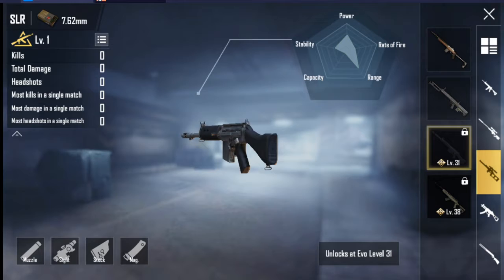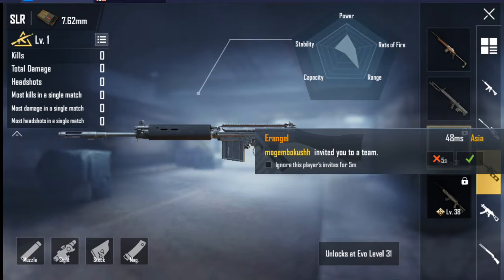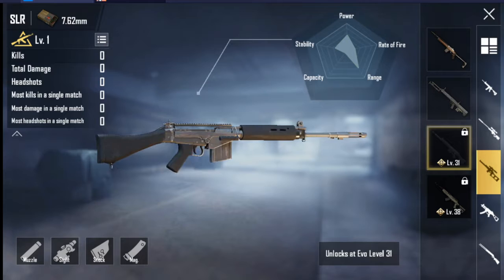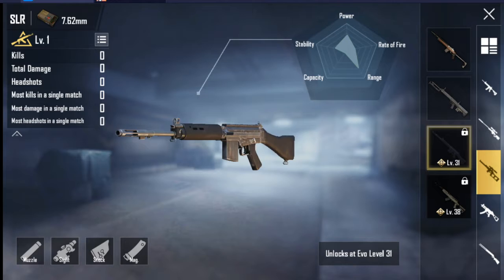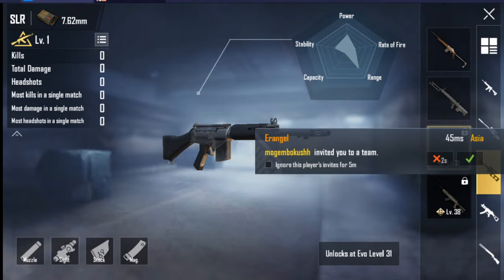Now let's see the other rifle, which is the SLR. What are the specs of the SLR? The SLR stands for Self-Loading Rifle. The SLR self-loading rifle is a DMR weapon in Battlegrounds — a semi-automatic British version of the venerable FN FAL battle rifle.